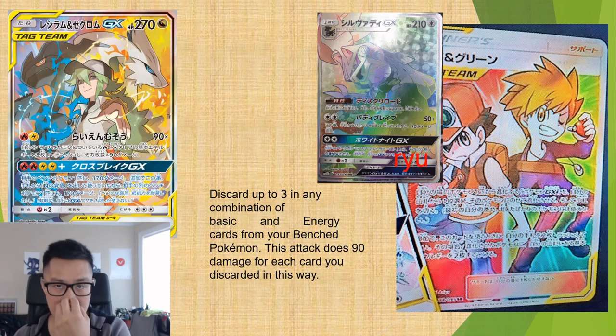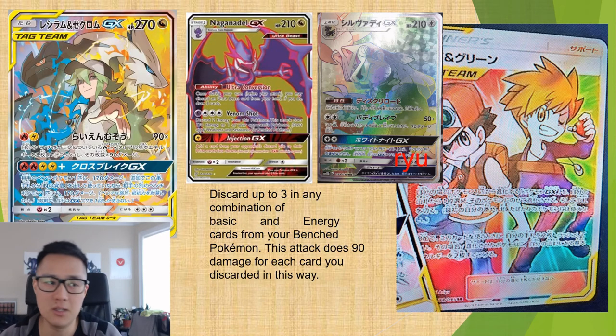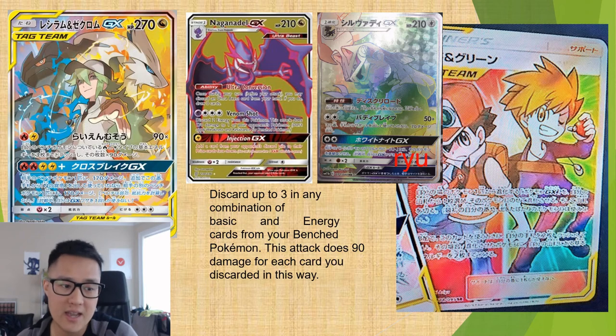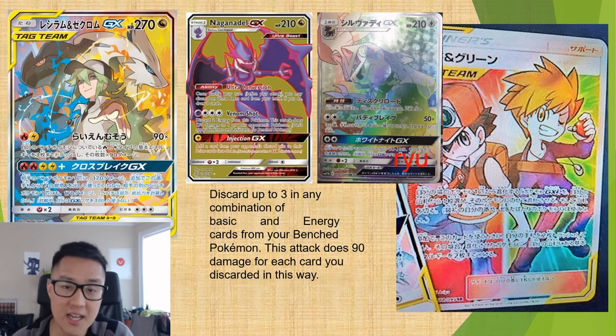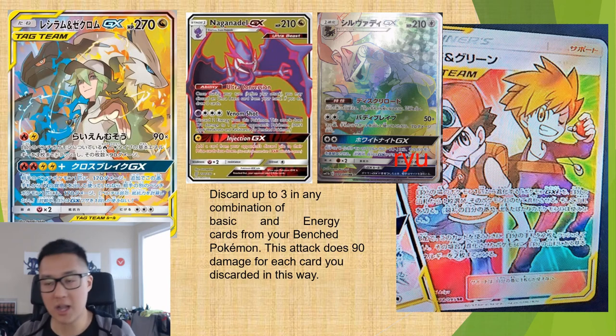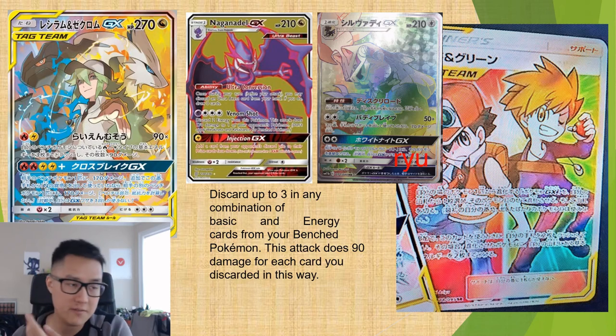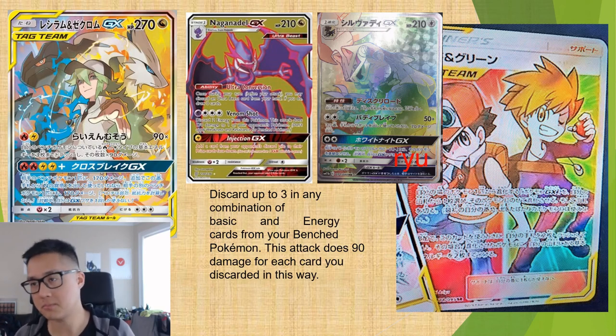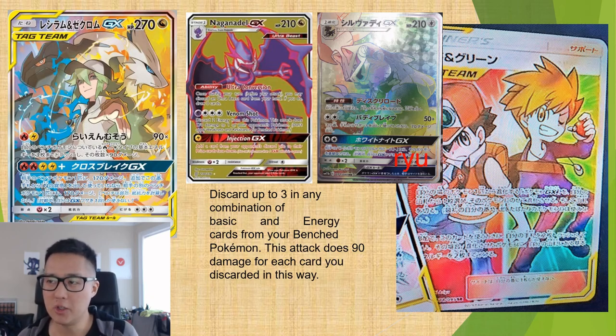For Zekrom & Reshiram, the only other option that came to mind was Naganadel-GX. I first thought it'd be great on the non-GX, but Red & Blue requires a GX Pokémon, so that's out. However, Naganadel-GX has a great built-in card draw engine. This is actually a deck already in place — it finished second at Worlds — where you run both Naganadel GX and non-GX, use Ultra Space to constantly draw cards via Ultra Conversion with Ultra Beasts like Poipole, and then use Red & Blue to ramp energy onto Zekrom & Reshiram.